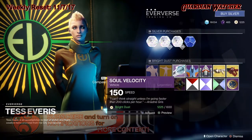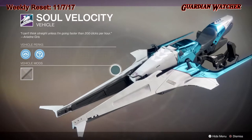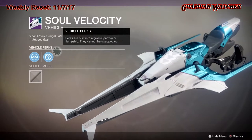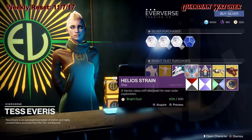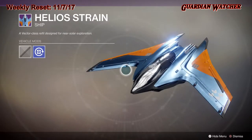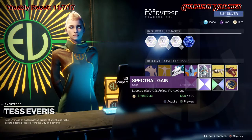Next we have the Soul Velocity, which is a sparrow — it comes with a random perk. Then we have the Helio Stream ship, which is pretty decent, and the Spectral Game ship.